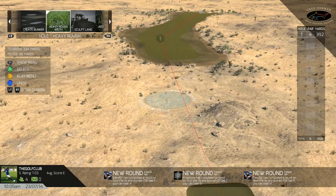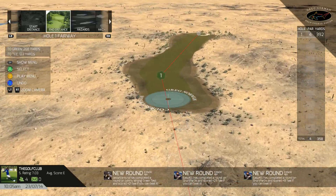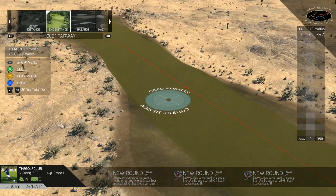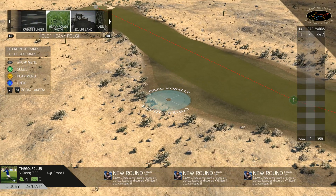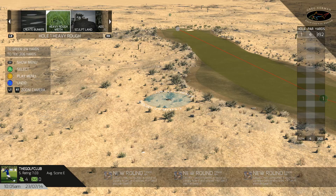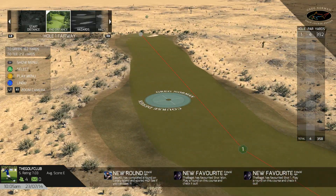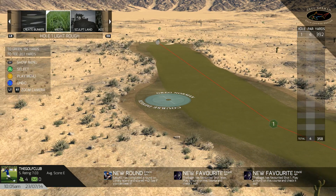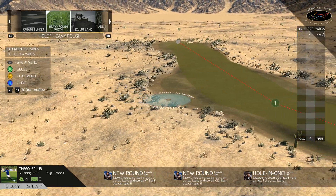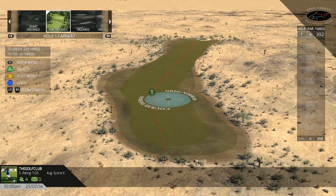This is a complicated tool and it's important to understand the hierarchy: fairway will always trump light rough, which will always trump heavy rough, which will always trump the general terrain. Whatever order you lay these down, the fairway will always be on top of the light rough, which will always be on top of the heavy rough, which will always be on top of the general terrain layer.